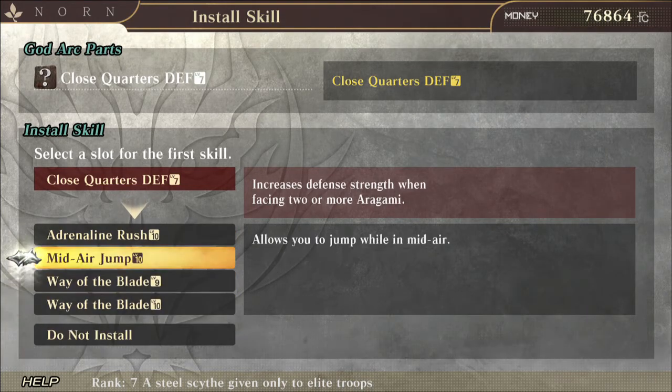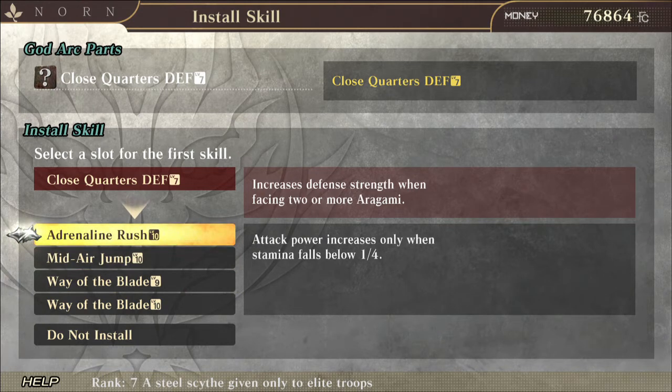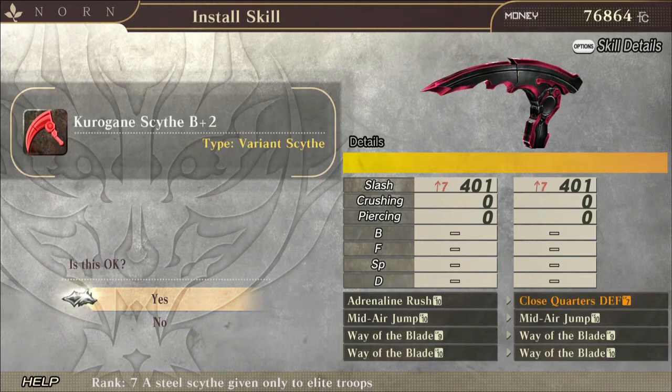Close Quarters Defense really wouldn't help me out too much. For Adrenaline Rush — stamina falls below one quarter — since this is a variant scythe, I really wouldn't want my stamina to be that low in the first place because the variant scythe uses up a lot of stamina anyway.